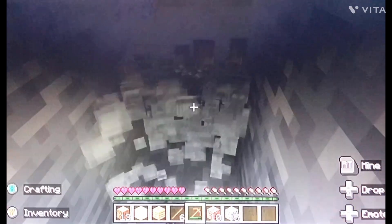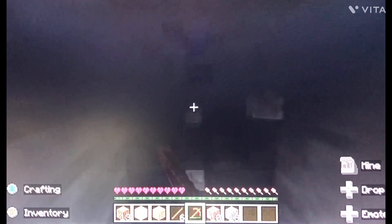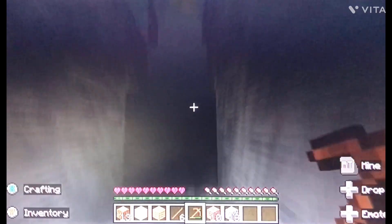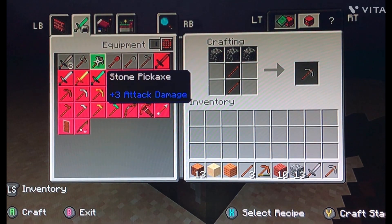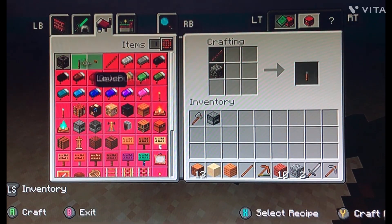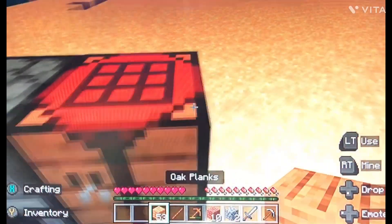I've been playing Minecraft for two years, so it won't be as interesting as a beginner, but I'll make it fun. We've got some cobblestone. In the next few Minecraft days we're going to start looking for iron. I feel like we should make a furnace and put it next to our crafting table, then build a house around that.